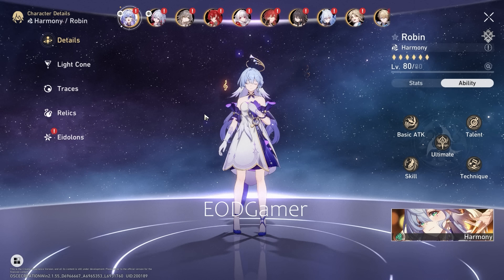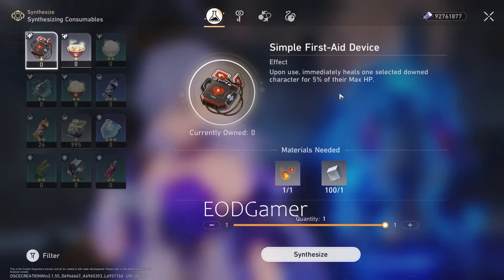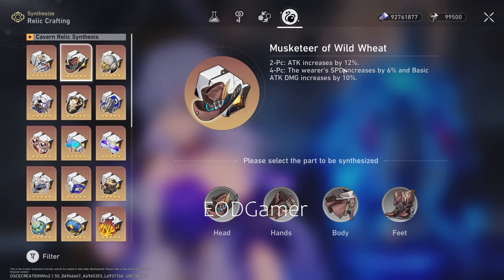All that out of the way, let's go straight into the relics. Let's go into the synthesis menu. You will see a lot of places recommending a 2-piece or even 4-piece Musketeer of Wild Wheat for speed, but this is one of the rare characters that I actually do not like speed on at all.